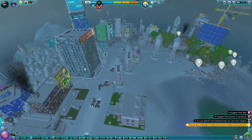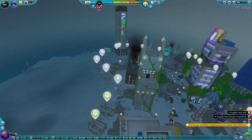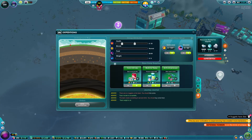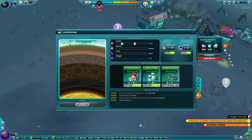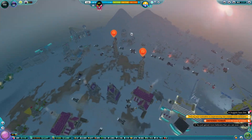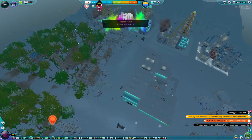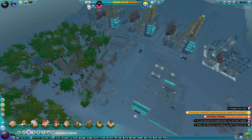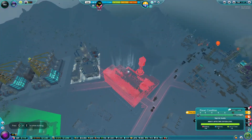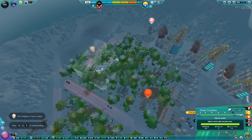Hey guys, welcome back to another episode of the Universe Sim, hope you guys are having a fantastic day. So we've got our expedition camp which is hopefully going to get finished. We also have to stock up on electronics, so I'm thinking that maybe we actually do build another electronics factory, just so that way we can try to always have a constant stream of electronics.